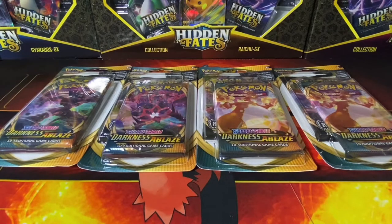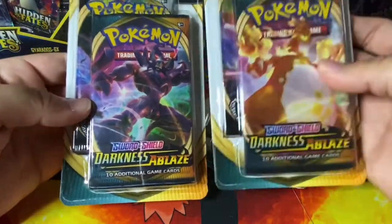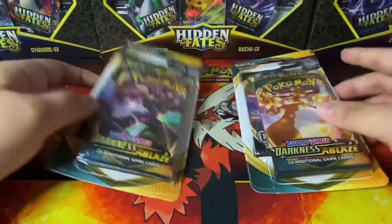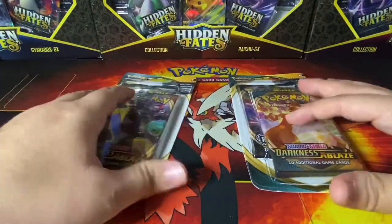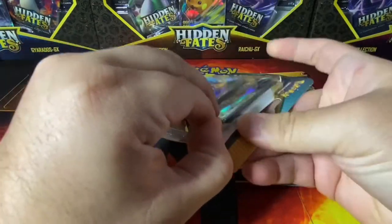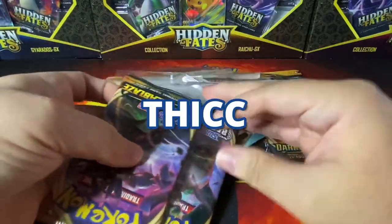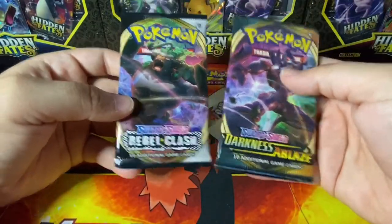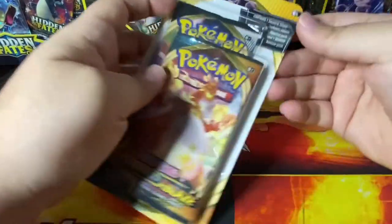One of us has to get each Charizard, at least. I'll take the Grimmsnarl and the Charizard. I'll go ahead and open up mine first and we'll save those for you. We are fishing for the thick boy — yes, he's thick! Rebel Clash and Darkness Ablaze, let me open up this one.